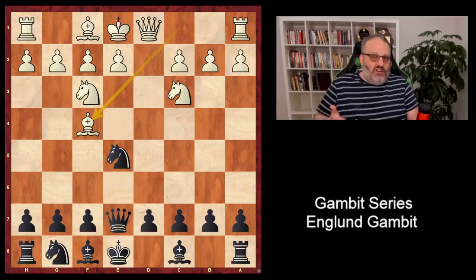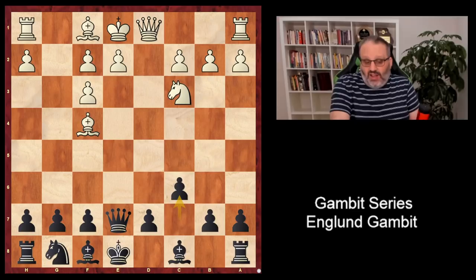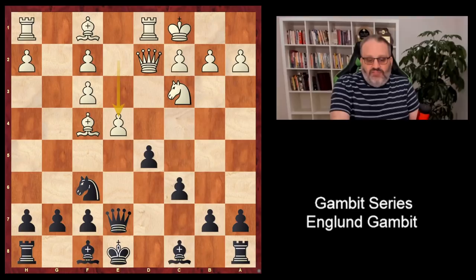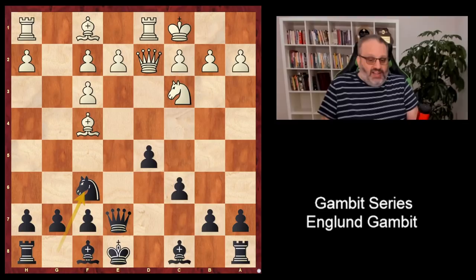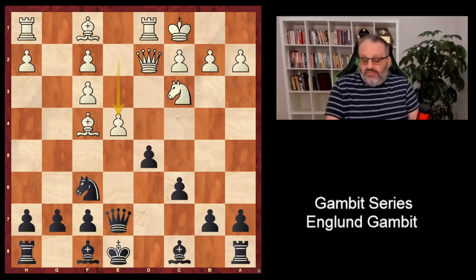Then you take, and now black has two options. He can play C6 or D6. With C6, the idea is to play D5. So we play D5, castles, Nf6, E4. If white doesn't do anything and just plays solid, then black's position is fine. Black can move his queen away, play Bb7, Bb6, castle. There's nothing wrong with black's position. So white should try to punish black for having his queen on E7.